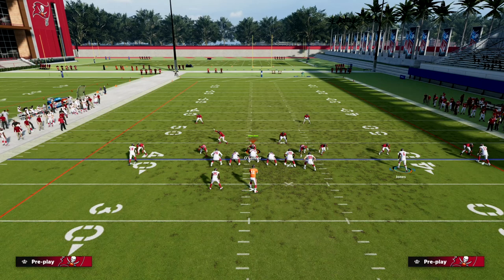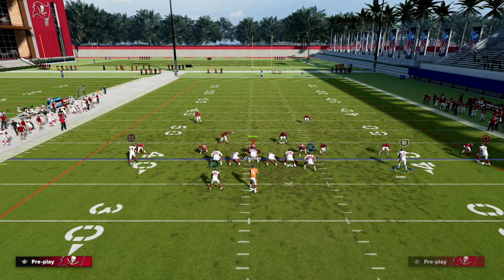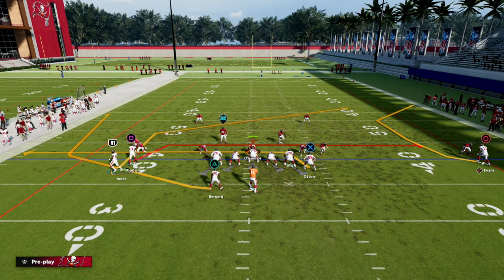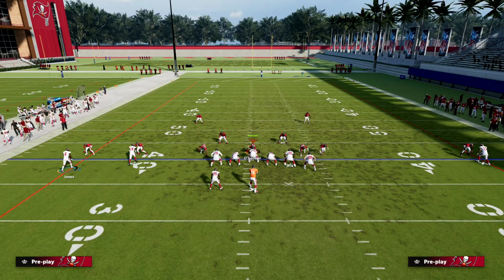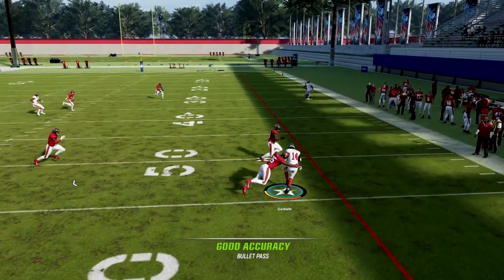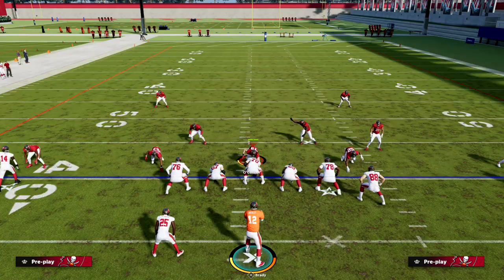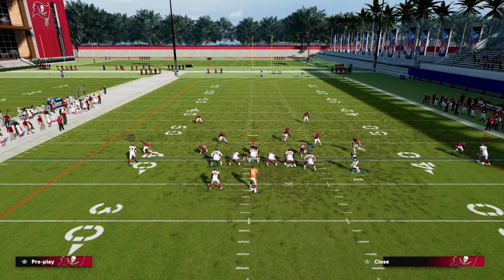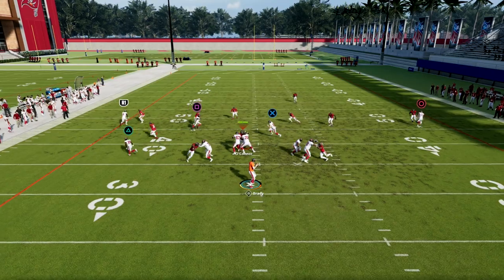The setup for this play is we're going to leverage the power of the C route on the outside. We're then going to drag our solo wide receiver and our tight end, creating a mesh concept. And then we're going to motion over Julio Jones on this post. What this play does so well is it spaces the field really, really well. The natural built-in wheel route to the running back is really good as well.